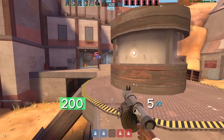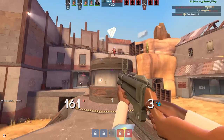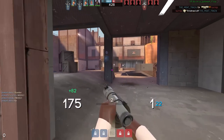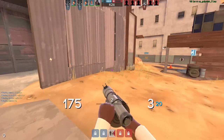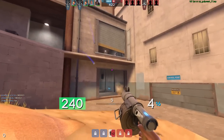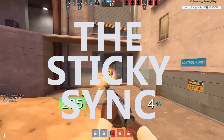In TF2, a fully projectile-dependent arsenal and the instant-kill potential of sticky traps makes Demoman no stranger to predicting opponents. But in those moments when you know exactly where your opponents are going to be and when, the hardest punish Demo has is the Sticky Sink.